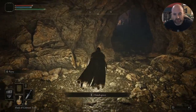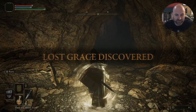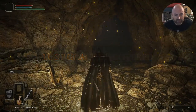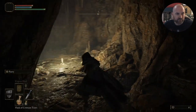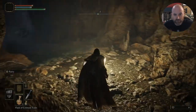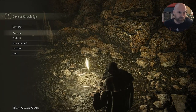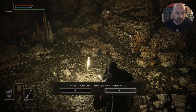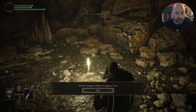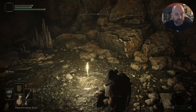We can rest here if we need to, use the flask. These are like your bonfires. Because we picked the Golden Seed, we can add a charge to our flask, which means we get an extra one straight away — which can't be a bad thing. So we go through the little tutorial zone, kill some people. It tells you to attack right hand two-handed with the left button.